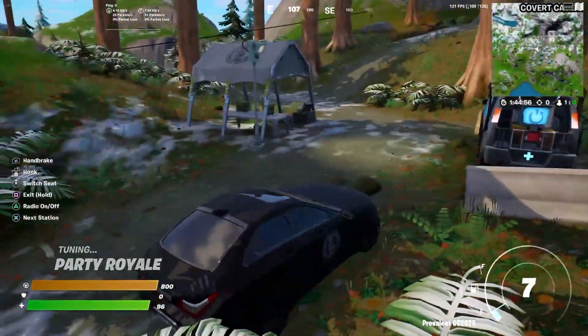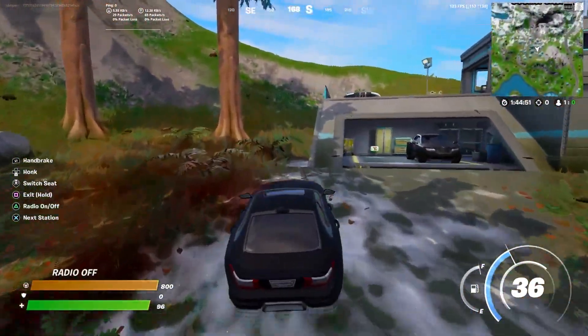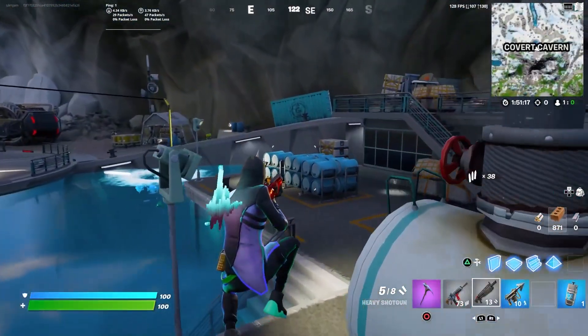I want to show you guys this car — the IO Guards super car has been added to the game as well. And as you can see right there, this car is super fast. Now let's talk about the Foundation skill, how to unlock the skin, and also the golden Foundation.